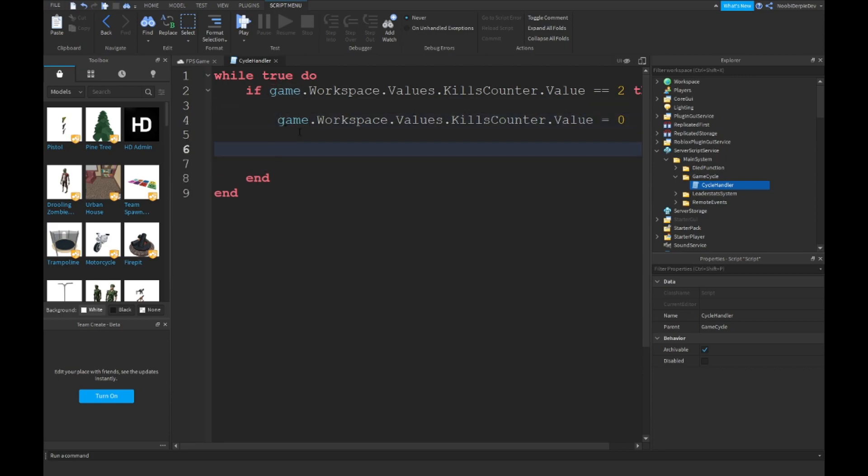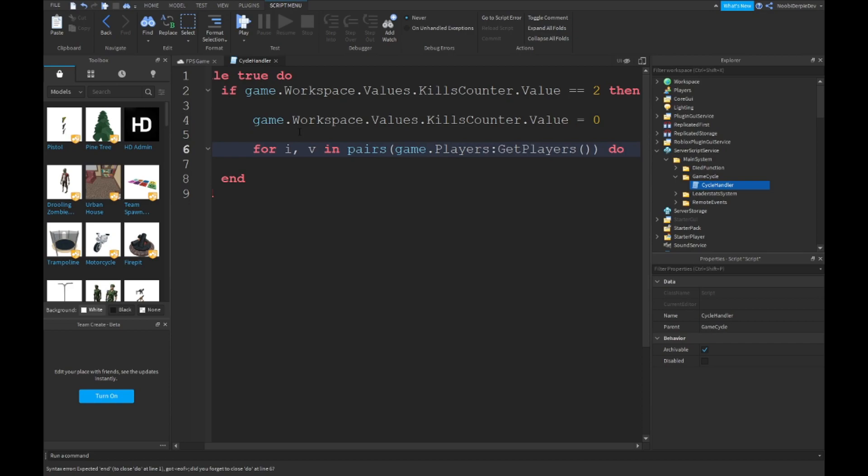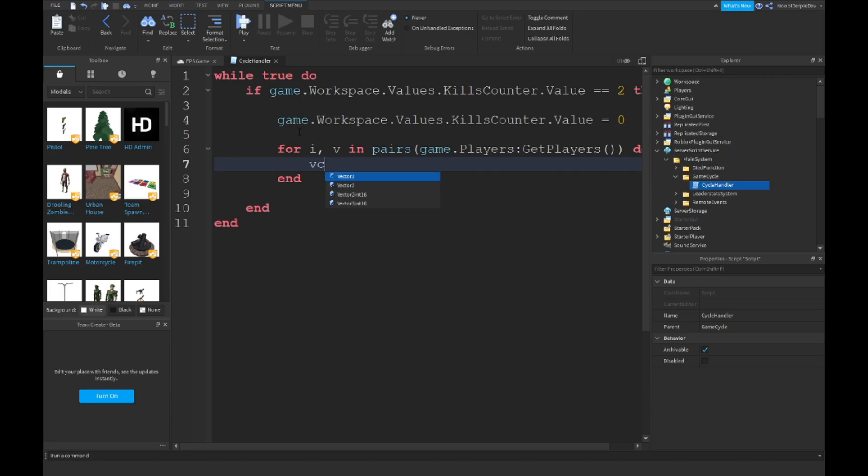Next, type `for i, v in pairs(game.Players:GetPlayers()) do`, then inside the loop type `v:LoadCharacter()`. You can optionally add `print('game resetting')` if you want, but that's optional.